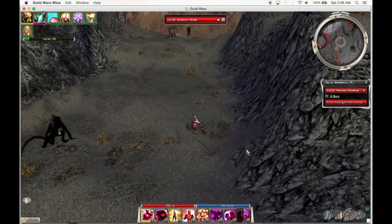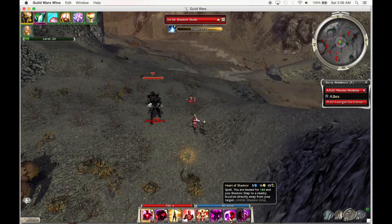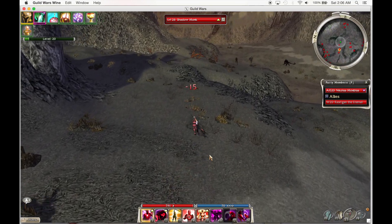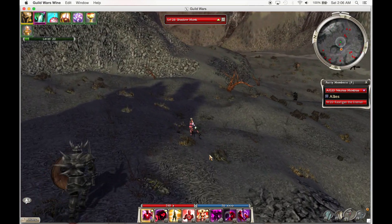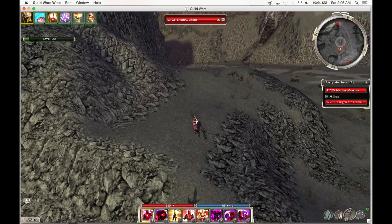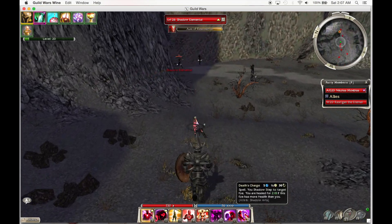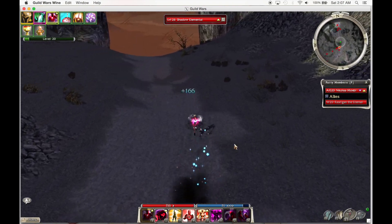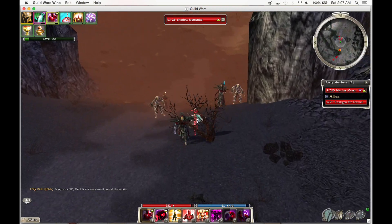Don't maintain any enchantments — pausing to cast them would be a waste of time. All you need to do is run through this trench. Cast just Shadow Form and Death's Charge to the farthest Shadow Caster. You'll want to aggro these three Shadow Casters into these Skeletons so that the Skeletons will kill the Shadows and the main team will move quicker.